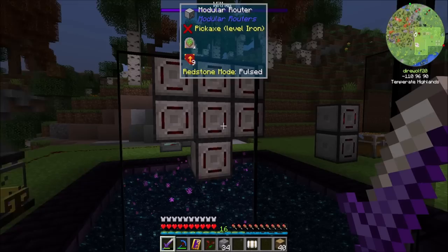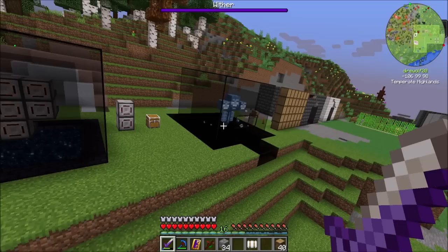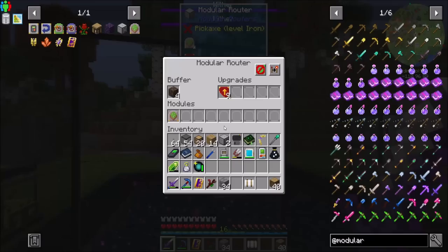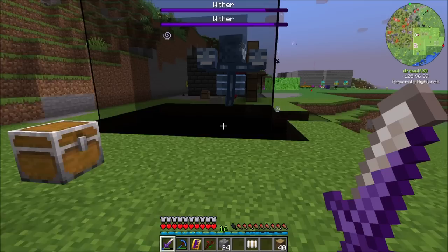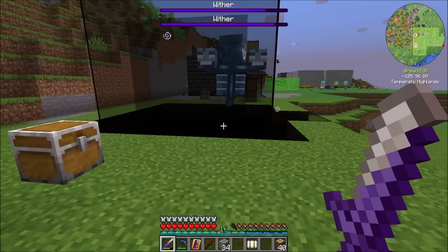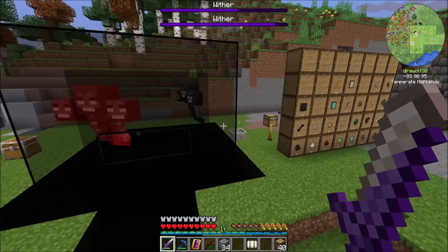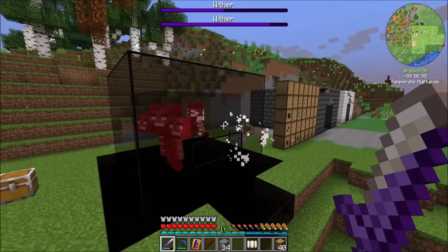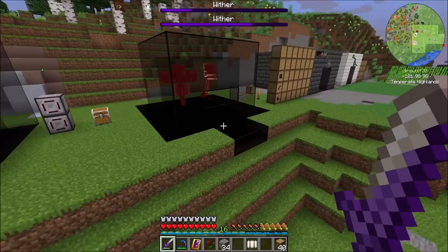Boom! And now did you guys already restock? You did — look at that! Now watch this. I'm going to stand back and watch the Wither's health bar — remember I muted all the sounds, so you're not going to hear the Wither taking damage, but rest assured he's taking damage. Let's throw another one in there. Look, they already got restocked — how cool is that? That is awesome! And the Bellthorn, by the way, is also killing those little skeletons that spawn. Even before they have a chance to move, they are Bellthorned, and the Bellthorn harms both entities at once.